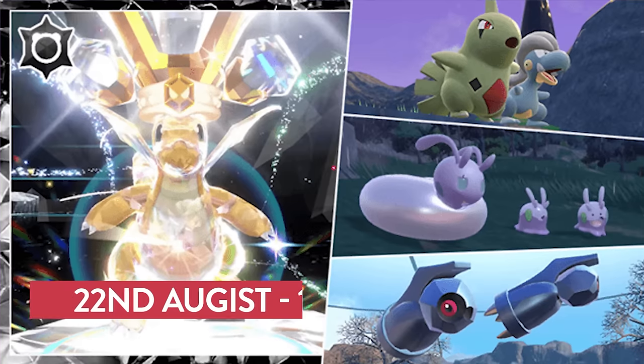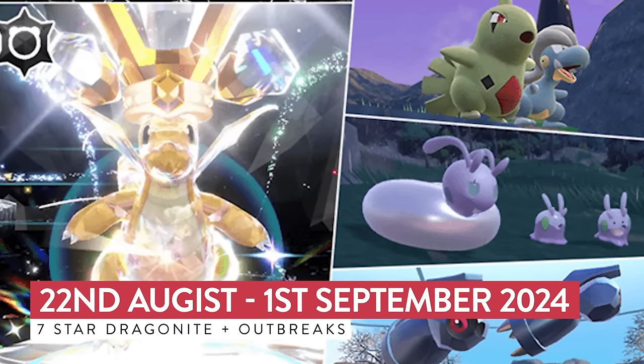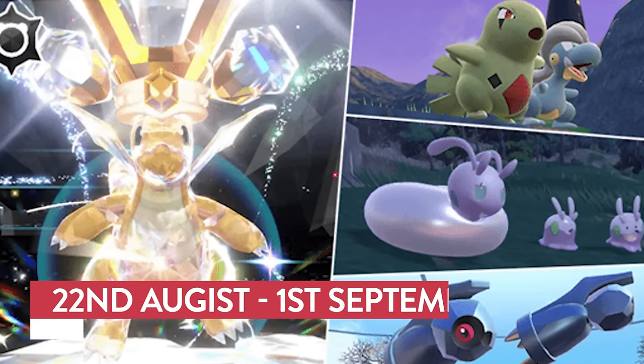This 7-Star Tera Raid event for Dragonite, as well as the Mass Outbreaks, will be going live on Thursday the 22nd of August and running right through until Sunday the 1st of September — a very long period with no breaks. It will run continuously from the 22nd of August until the 1st of September. As usual, we'll kick off with an overview of what we can expect from the 7-Star Tera Raid Dragonite.